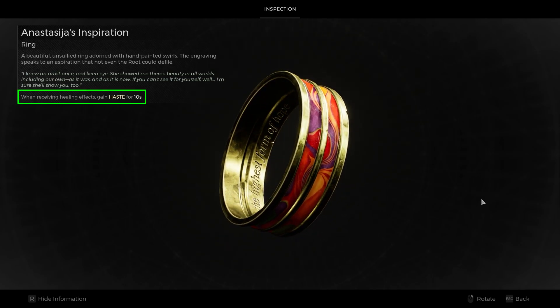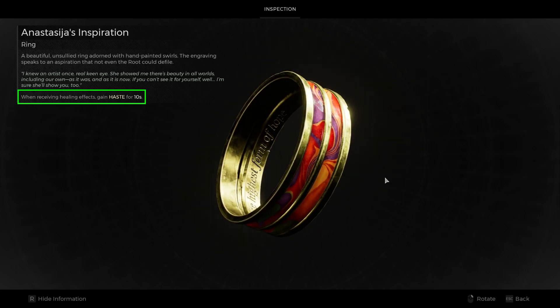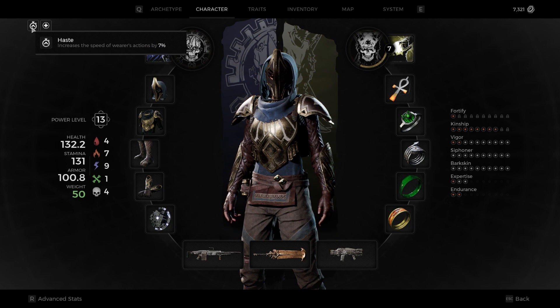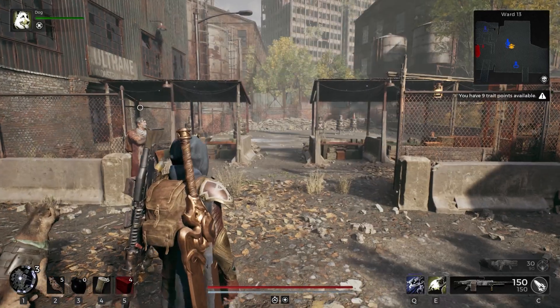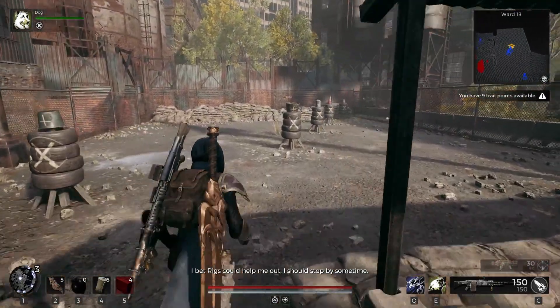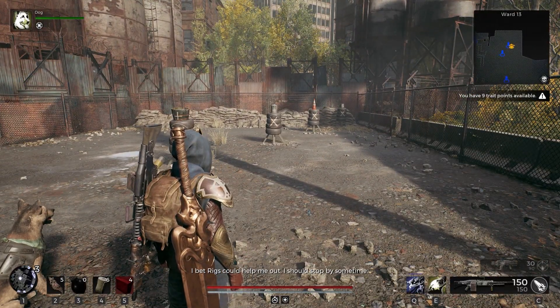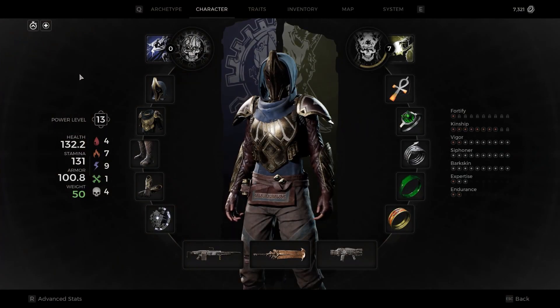The Inspiration Ring gives you haste for 10 seconds when you receive a healing effect. And what does haste do you ask? It increases the speed of all actions by 7%. So that's fire rate, reload speed, melee attack speed, consumable use speed, ADS move speed, casting speed, evade speed, relic use speed, and I'm probably missing some.